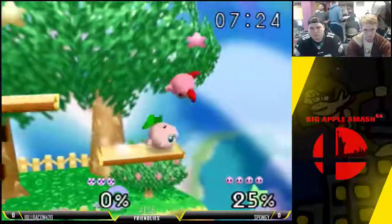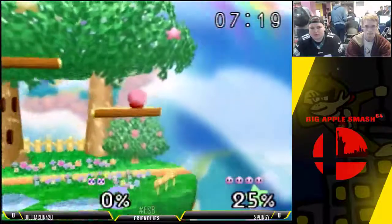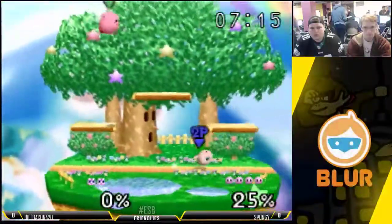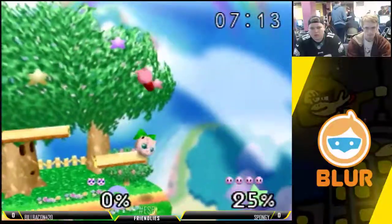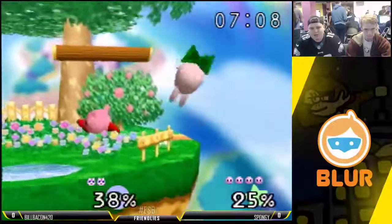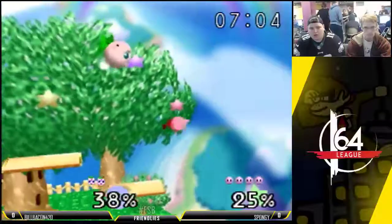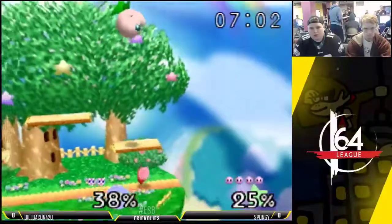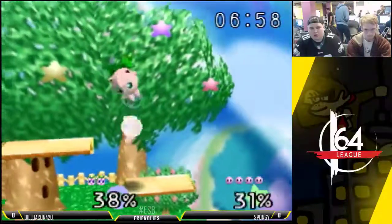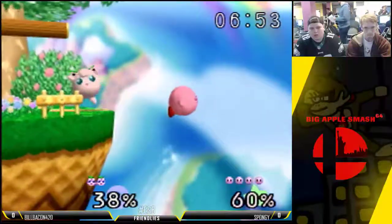Good ebb and flow. Oh, Bill going for the ballsy rest — pushed off. Unfortunate, but that's the nature of risky rests. The ledge is a scary place for Puff with her weak fourth, fifth, and sixth jump. It's a little scary to be near the ledge when you're sleeping — there's not a whole bunch you can do.